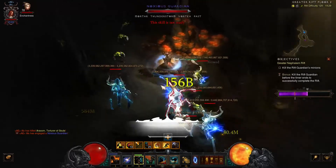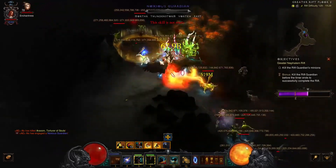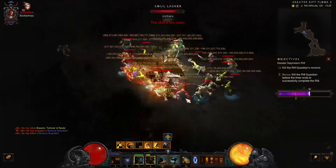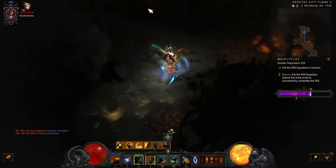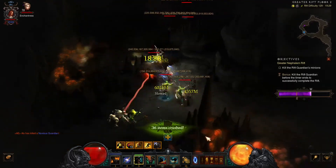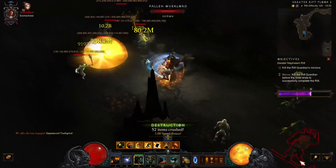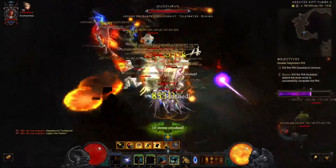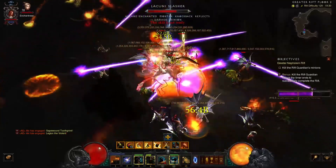The Power pylon is still up, and we got these constructs — they look like little chairs. Usually you can't pull them together well, but here they come together and die really fast. You can see the progress — it's phenomenal. We killed a few more packs, so the next pylon should come up soon. We had Conduit and Power so far, and now we got Shield — I got super lucky here.